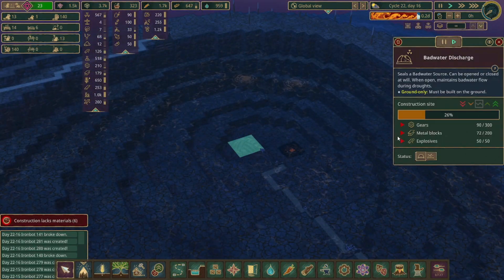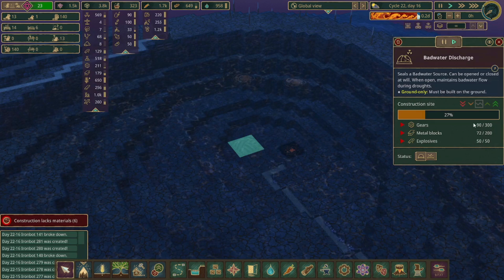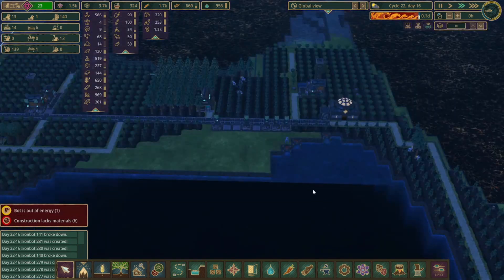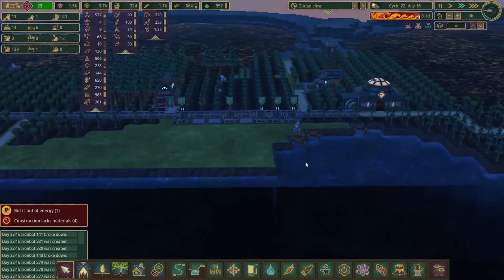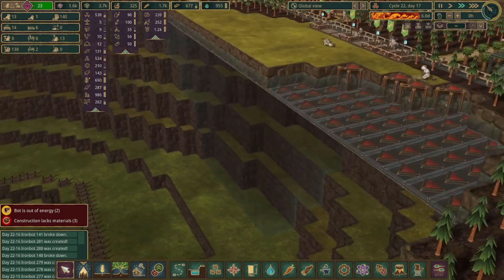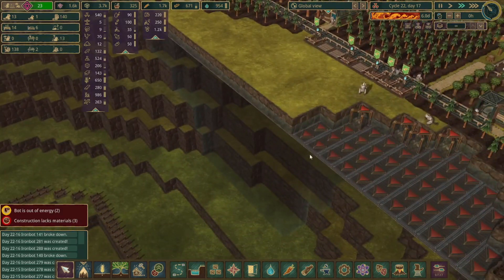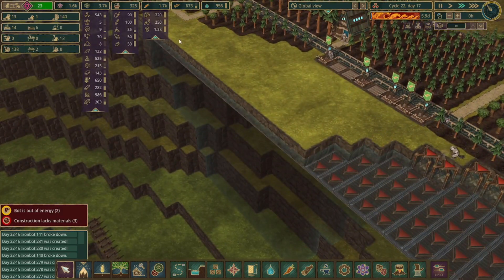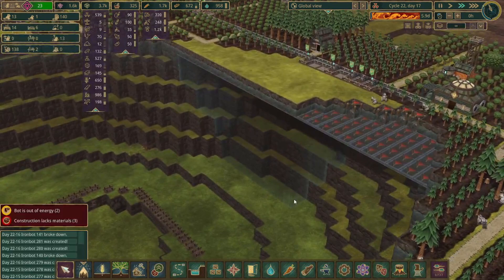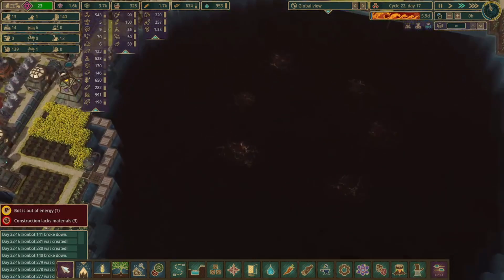Like this bad water discharge — we are just missing some gears and metal blocks, but we're actually doing pretty good on both of those. It looks like the bots have made some good progress over here. There's an interesting visual glitch — maybe it's just the fact that there's dirt blocks above and water below. Hopefully it doesn't have any issue with the irrigation; it doesn't look like it so far. But the bad tide has just begun and you can see there are a few bad water spots now popping up.